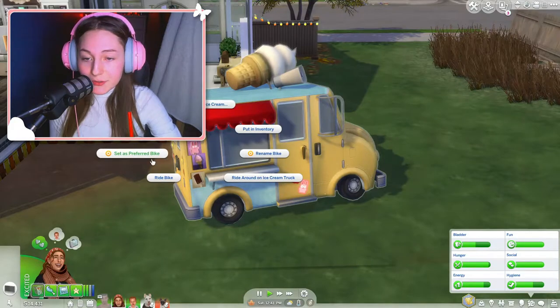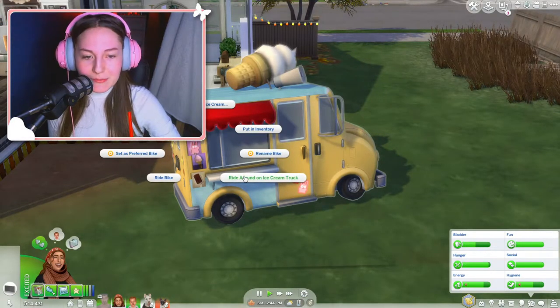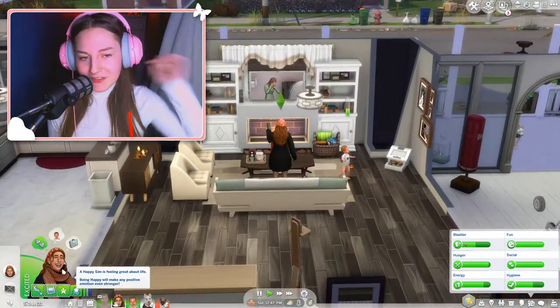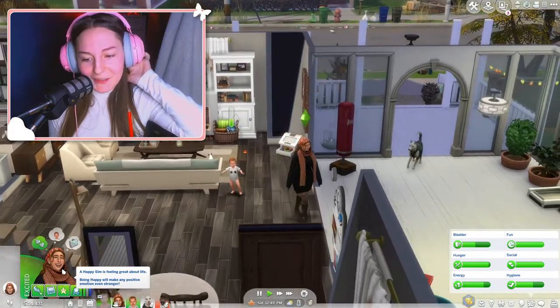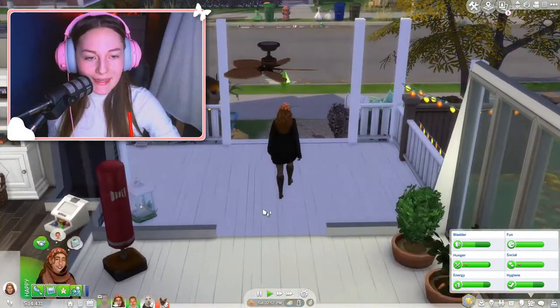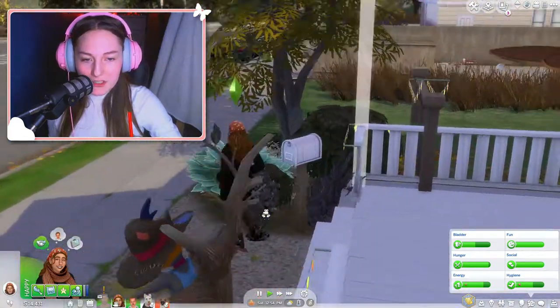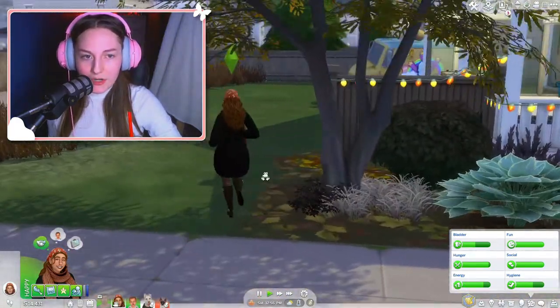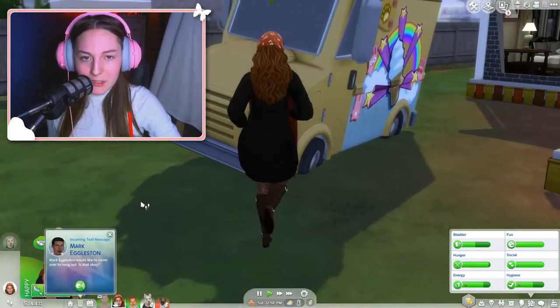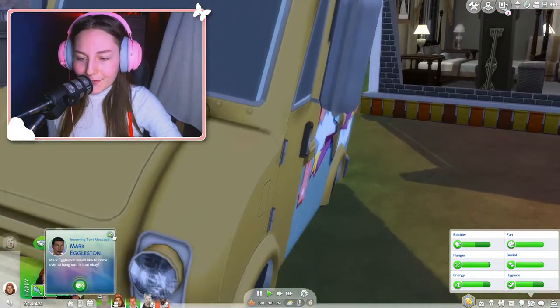When you click on it, you can purchase ice cream, set it as your preferred bike, ride around on the ice cream truck, and rename it as well. A good idea you could get from this is having your sim own the ice cream truck and make money off of it. I'm not sure if it does that automatically, but you could role-play and add a few Simoleons to your bank account every once in a while.